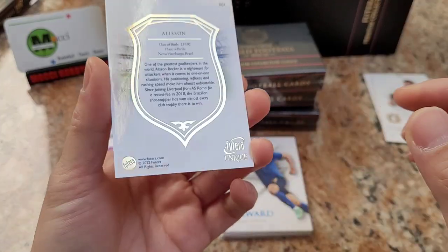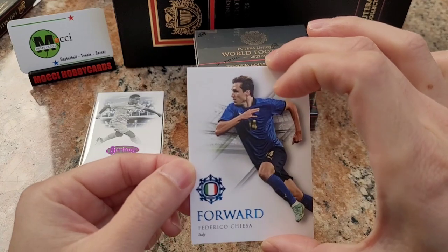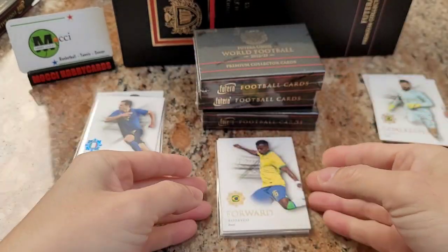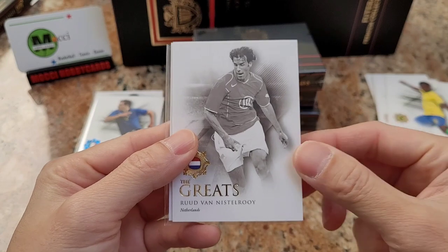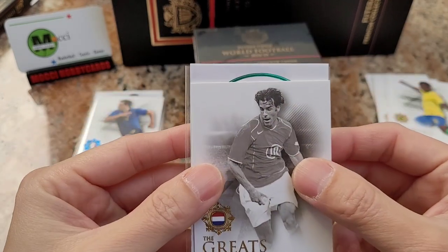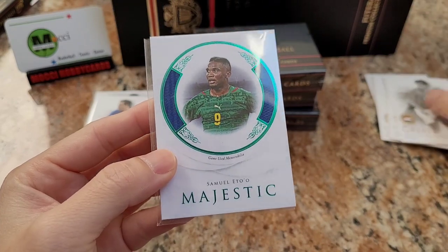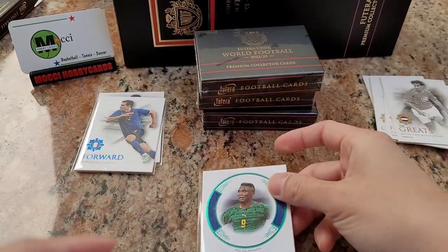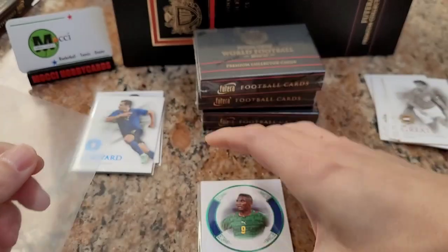Allison, Federico Chiesa 4 out of 20. Rodrigo, De Bruyne, Van Nistelrooy. And the hit is Samuel Eto'o Majestic, 9 out of 15.